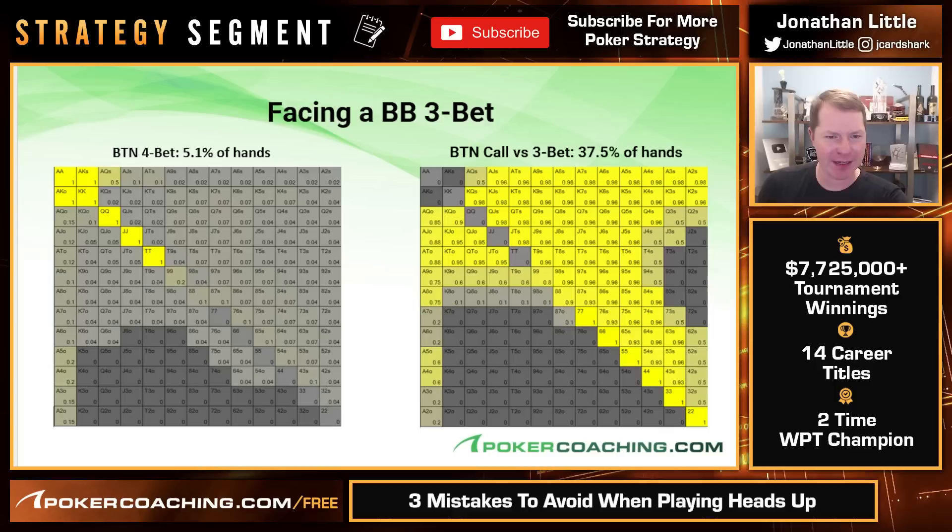It is important to mix in four-bet bluffs with a lot of your hands some small frequency of the time. Notice that we err towards four-betting ace-x offsuit — ace-five four-betting 20%, ace-two four-betting 15%. We are not four-betting hands that would have to fold if the opponent goes all in. Hands like ace-two suited four-bet almost none — 2% — and call 98% of the time, because you really want to see a flop. Ace-x offsuit is used as a bluff because if they shove, you can easily fold, and having an ace in your hand acts as a blocker.